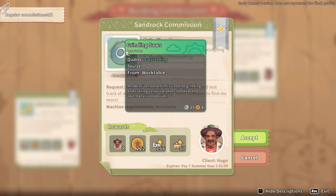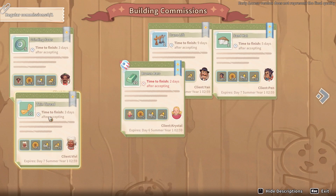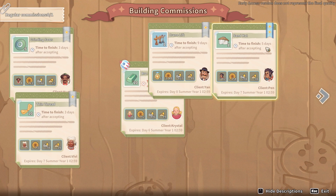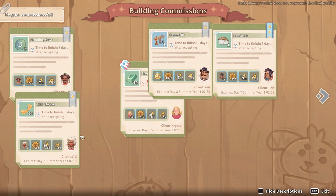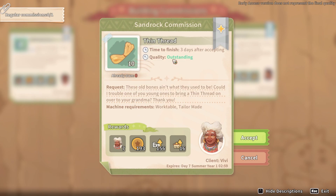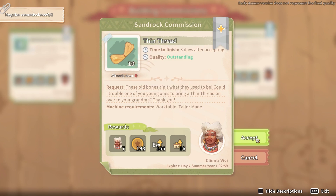Grinding saws - how to make grinding saws? I don't remember. Thin thread - that shouldn't be a problem. Sand hat - need recipe. Work table, tailor-made. That should be an easy one.